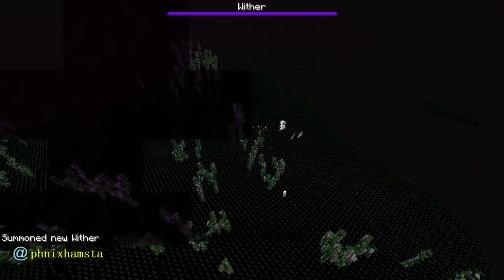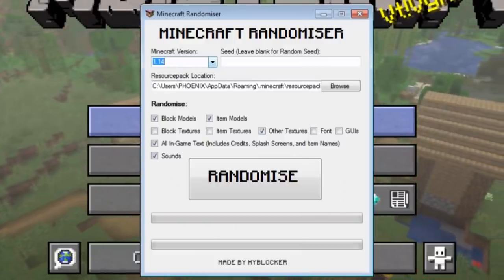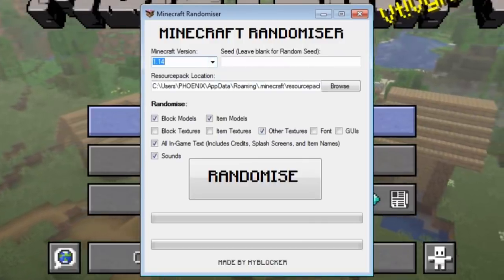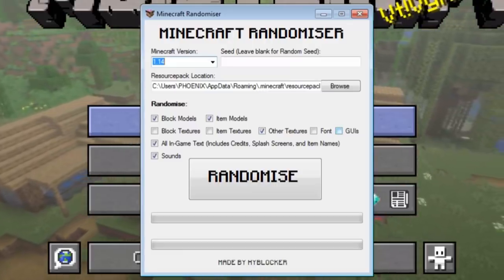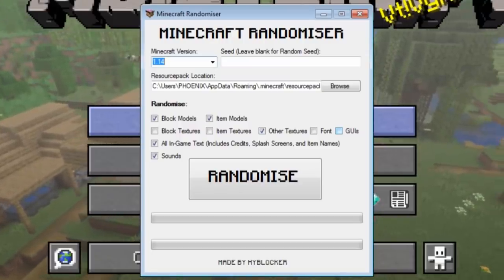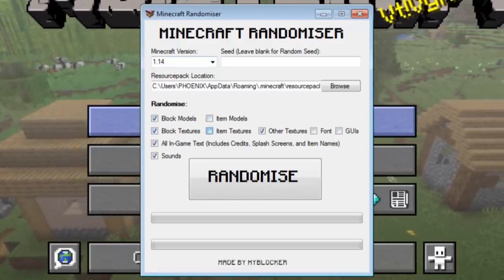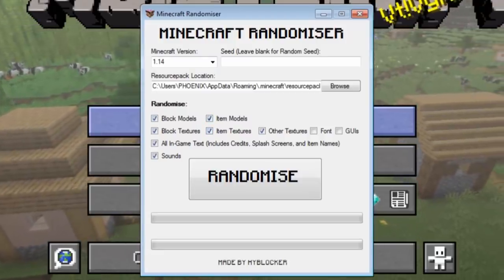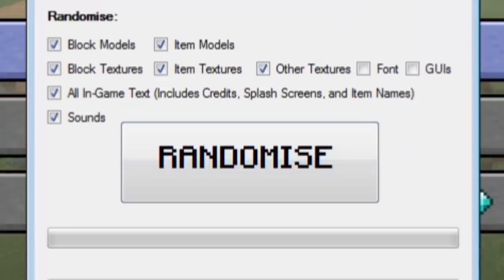Anyway, that's my life wrapped up inside a video. Everything's just random and unpredictable. Here is the program by Hyblocker that I used. You can just choose the version you want — I did 1.14. I've been warned by Hyblocker to not select the GUIs because that would change literally everything in the game, and that would be hard for you to navigate through anything. So you still want to be able to click things. I did block textures, I didn't do item models, but I did item textures. The more things you change, obviously, the slower the program runs. Then just click randomize and it will generate the resource pack in your resource pack folder. Select it when you play the game and have fun — it's a challenge. And if this program ever crashes at the end, which has happened to me twice, the resource pack will still be generated.